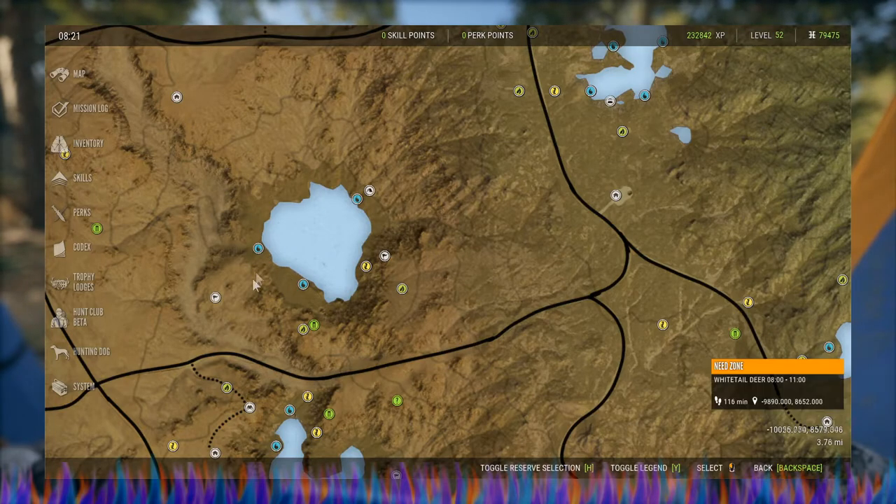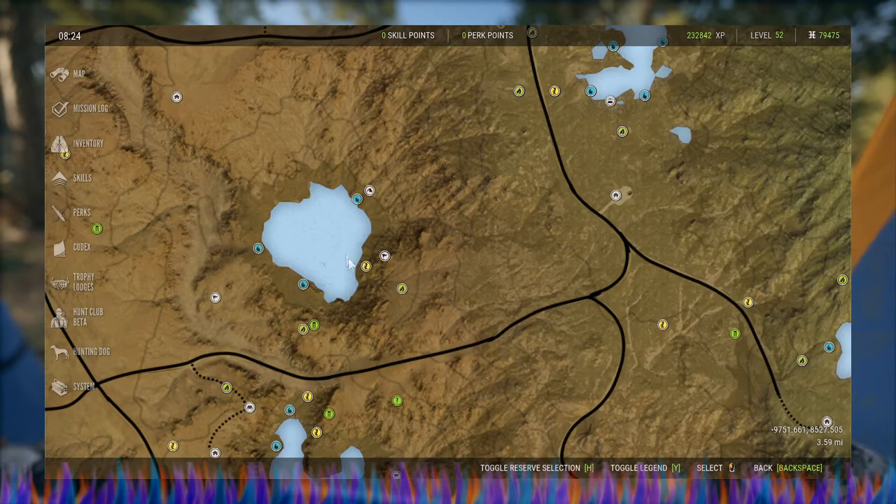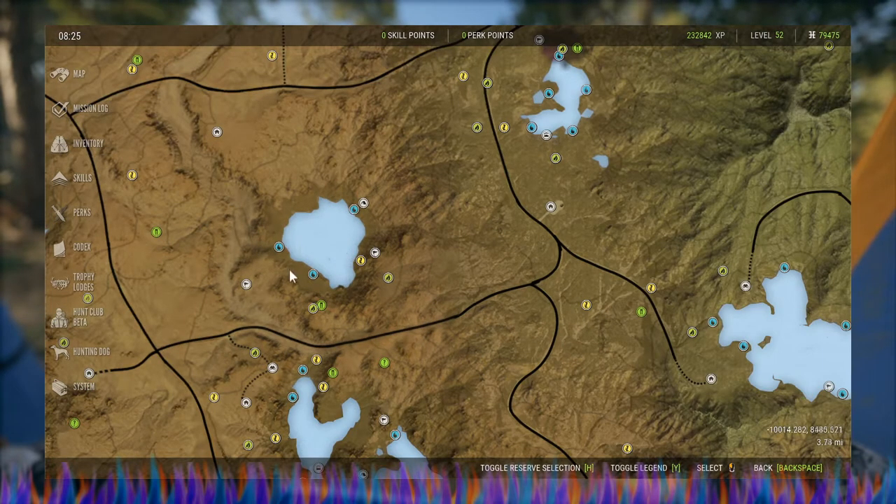These two zones are just far enough apart that you can put down two each. If you don't have a tripod for this zone, I would get over here and call to get them all to come out, then put a tripod about right here — they'll be right down at the bank when they go back to drinking, and you can just shoot fish in a barrel. The ones that are here I can shoot from right across here. If you don't use the caller to bring them out, they actually have a second group that drinks behind the hill here. When I got them all to come out it was a massive herd. This has produced a level three and a bunch of 220 bucks.